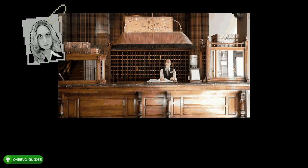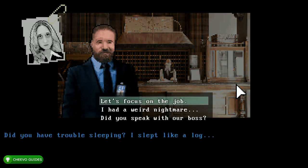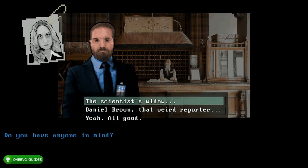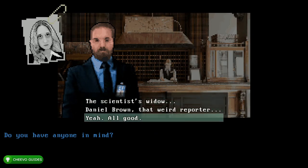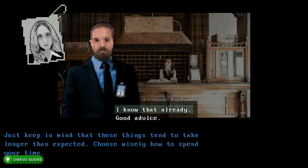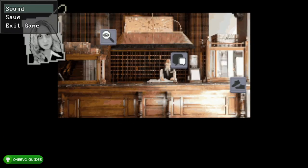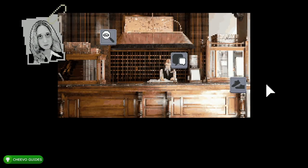Then interact with the shoes icon. After that click the top option: 'Let's focus on the job,' then the top option again: 'I think it'd be better if we went together.' Next choose the third option: 'Yeah, all good,' then the second option: 'Good advice.' After that we want to make our first save — go ahead and save it in save slot 1.